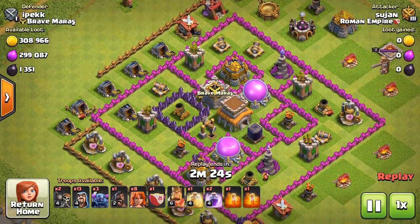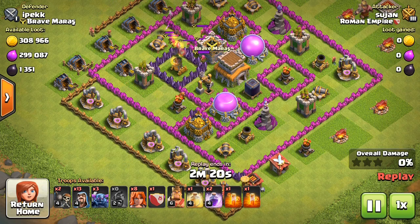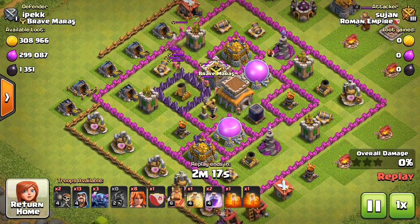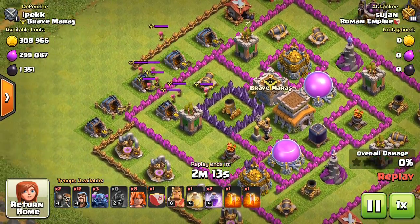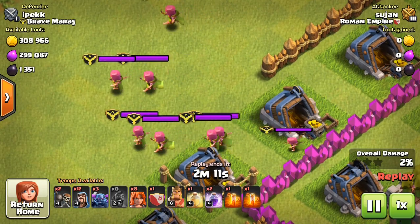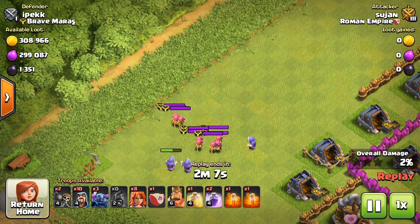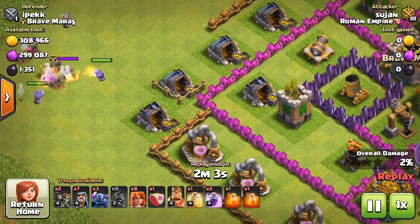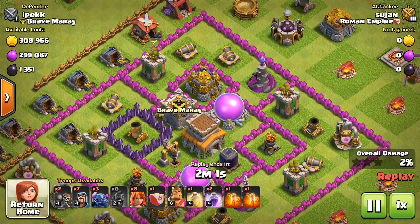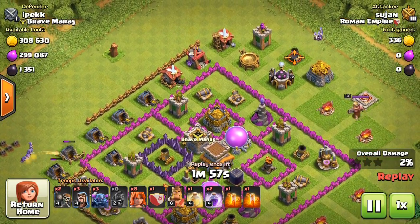Now you can see my next attack done with the same troops. This base is tougher than the previous one. I sent a hog rider to check what is in the clan castle, and you can see there are level one archers — so it's not very important. We can deploy our troops from this side.